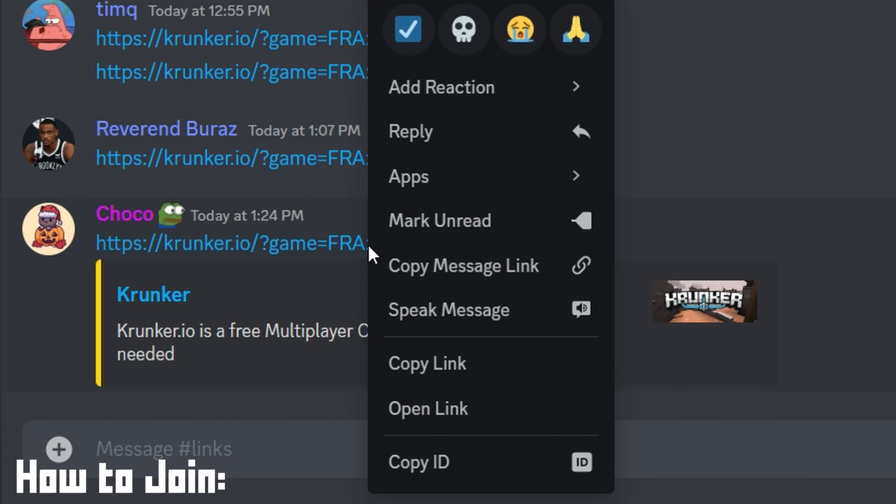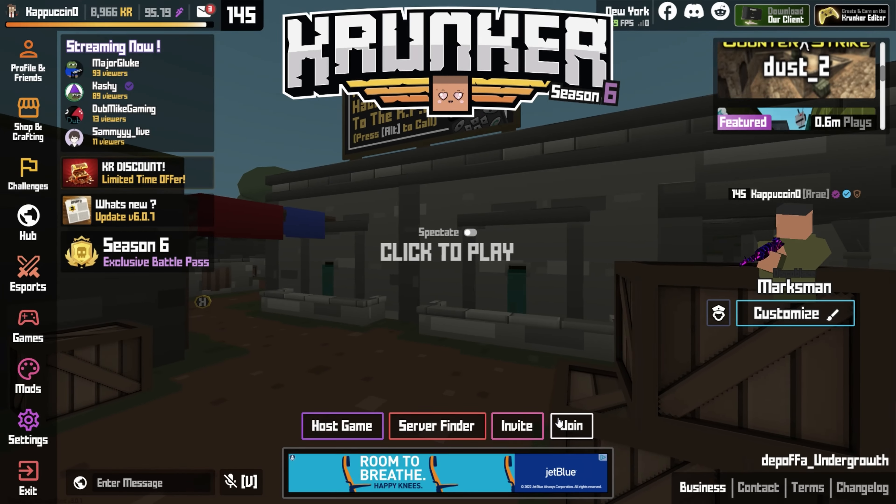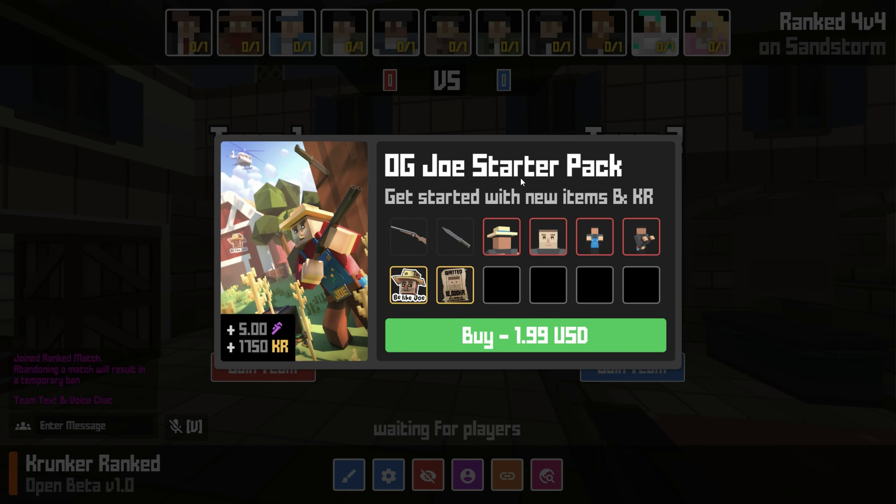The link to your game will be given out in the link channel. Make sure to join the right one if there are multiple games happening at once. Then join the team that you're in — since I am team one, I'll join team one. Select your class. Each team has a class limit of one.